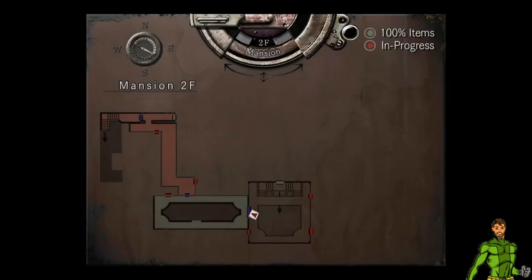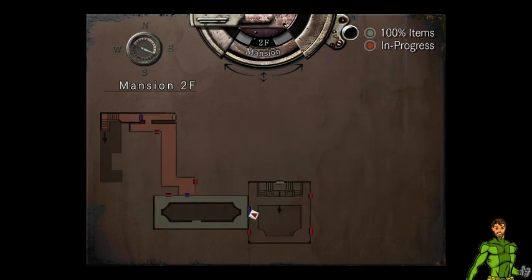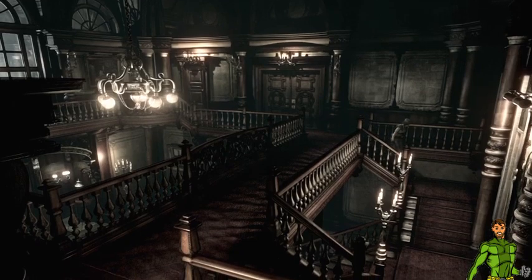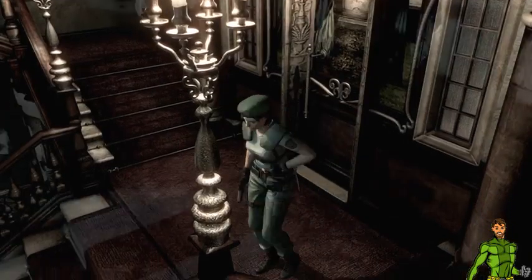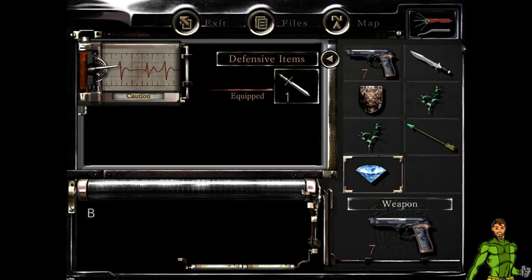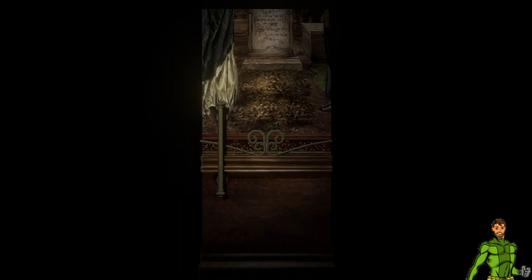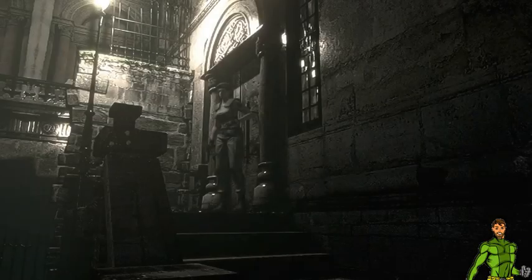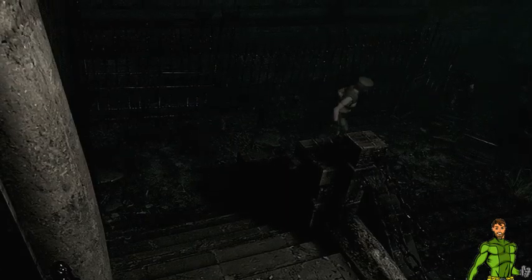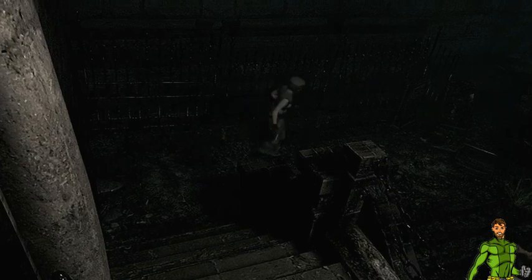How do I open the map? I think that other room doesn't really lead anywhere. I could go outside. Let's hope that there are no enemies outside — oh fuck, really? Can't run faster now.